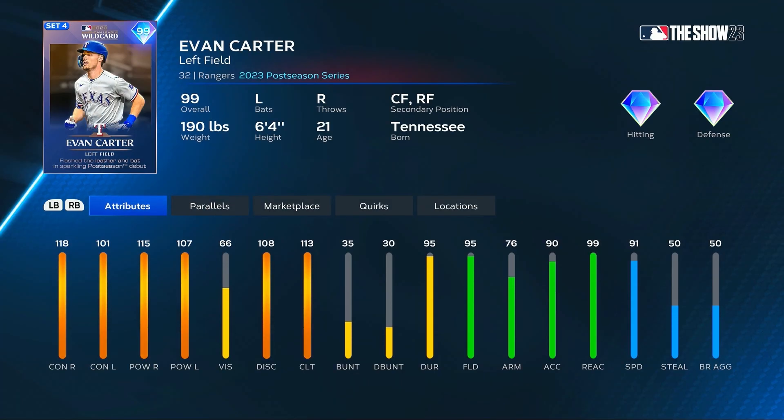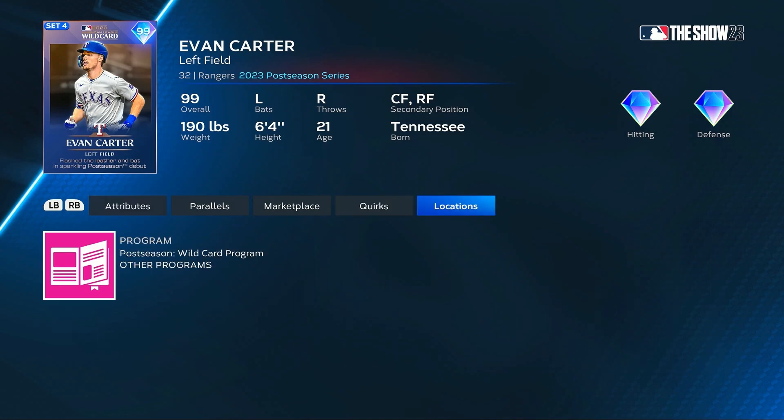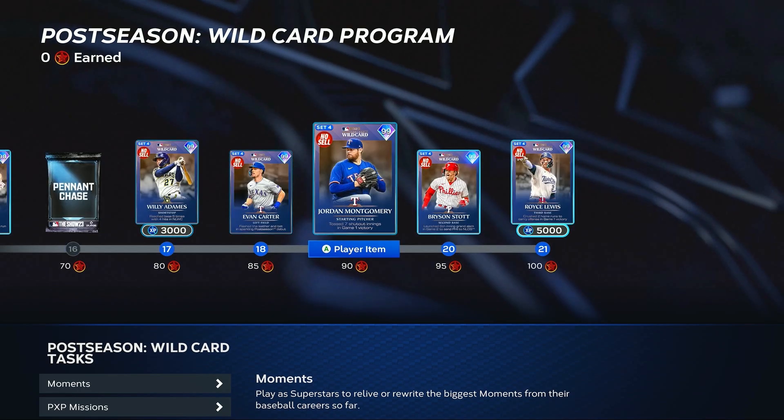Evan Carter — I'm hoping his swing feels good. I'm actually excited to use this card with how he's been looking in the postseason. He has 118 and 101 contact, 115 and 107 power, 99 reaction, and 91 speed in the outfield. I'm excited to give Evan Carter a try.